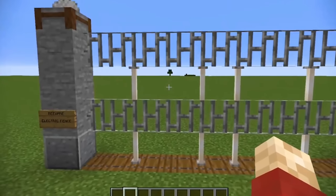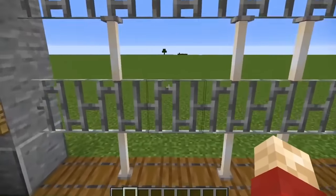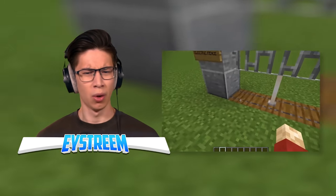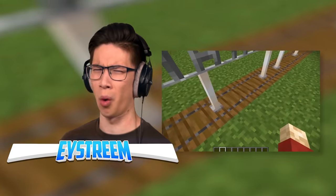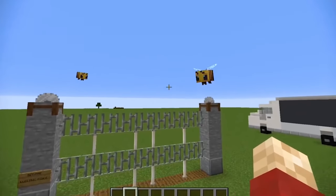It actually sounds like it's buzzing with electricity, like an electric fence would. That's low-key scary, really cool. If you want to give your builds an actual, tangible effect such as this one, then this sort of thing makes a really big difference. Obviously nothing actually happens if you touch it — we did theorize you could put some pufferfish here, but it would be difficult. You guessed it — underneath, there's a bunch of bees, and there's a lot of bees to give you that buzzing effect.